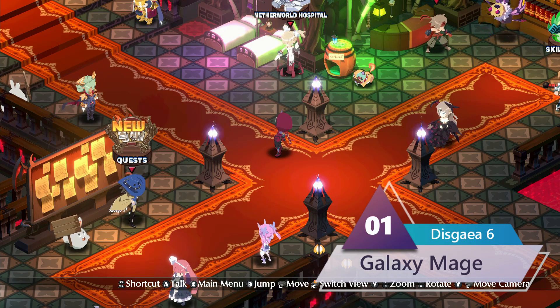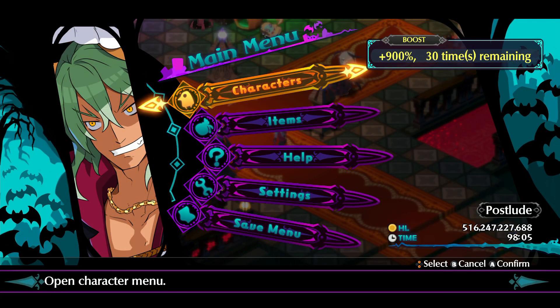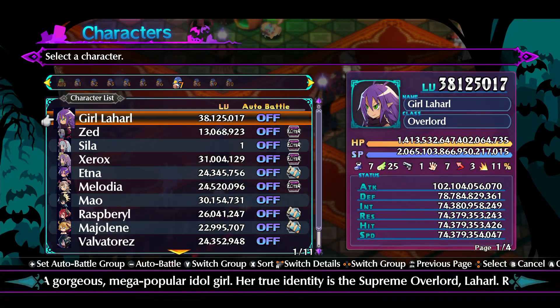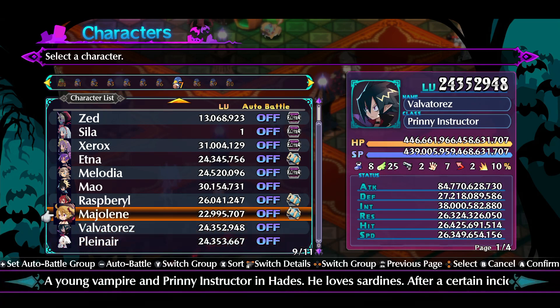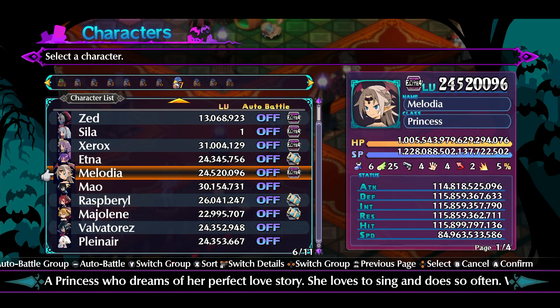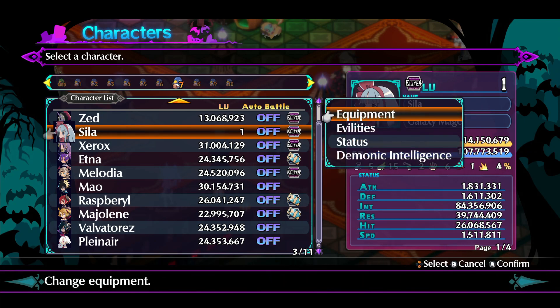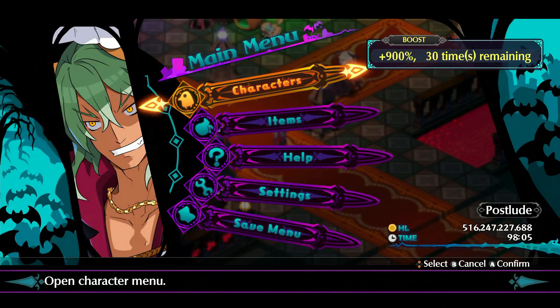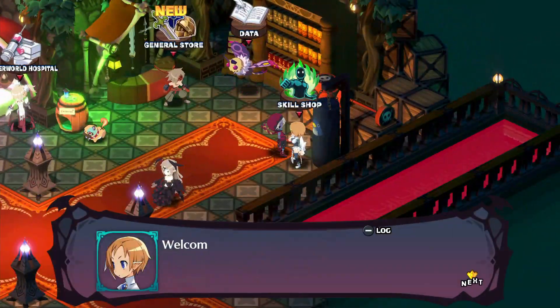Tip number one for dominating in Disgaea 6: you're going to want to create yourself a galaxy mage. I'm going to tell you why. Galaxy mages are super special for one reason and one reason only — they carry the most powerful spell in the game, which is Elemental Burst.